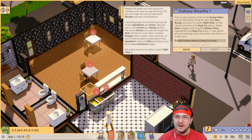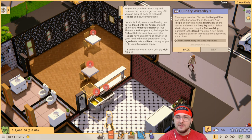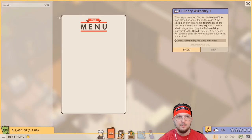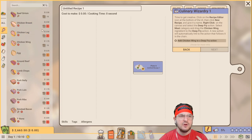Culinary wizardry - time to get creative. Click on the recipe editor icon at the bottom of the UI, then click new recipe and give it a name. Click on the canvas and select deep fry in the meat category, and drag the chicken wing ingredient into the deep fryer action. This is like the most complicated part of the game, which makes it so cool. I like this part of the game - I'm not very good at it, but I think over time I might get better.